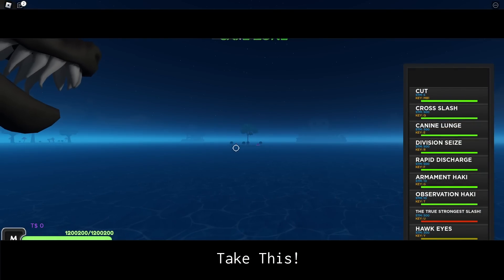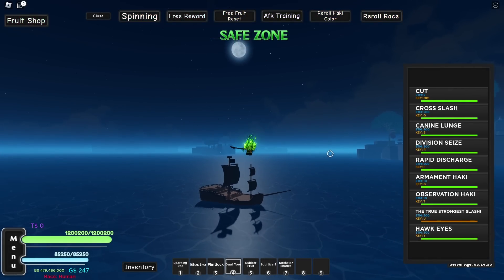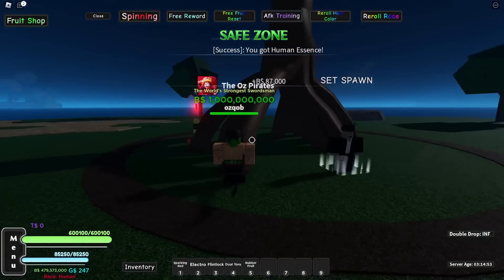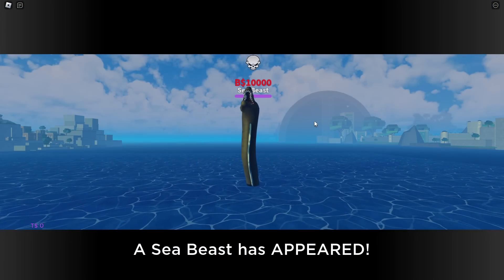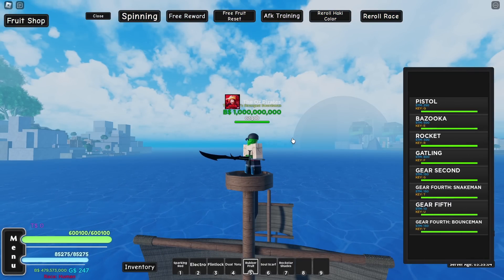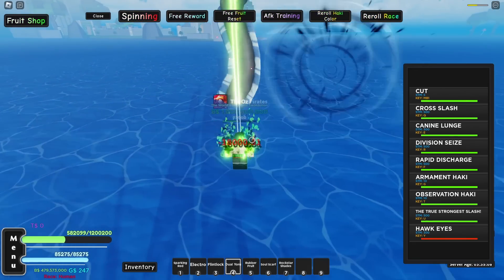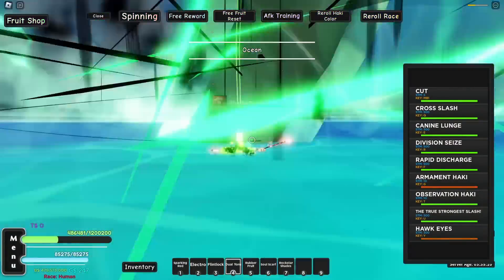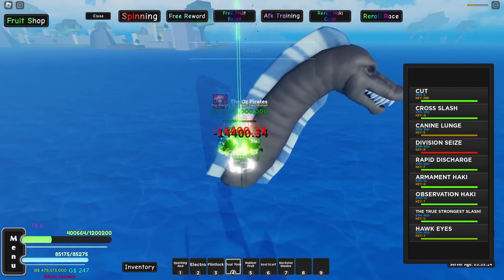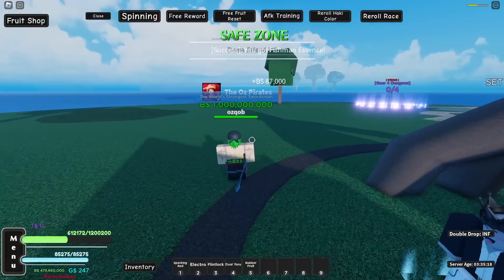Let's use the true strongest slash — will it one-shot this boy? It might just do the job. Okay, never one-shot him but he's almost dead. He one-shot him! This is actually our final Sea Beast — we need to kill the fifth Sea Beast, so let's beat this boy up super quick using our dual Yoru. Let's just use K-9 Launch real quick, and hopefully we don't die. Division Seas — should be dead, and it is.